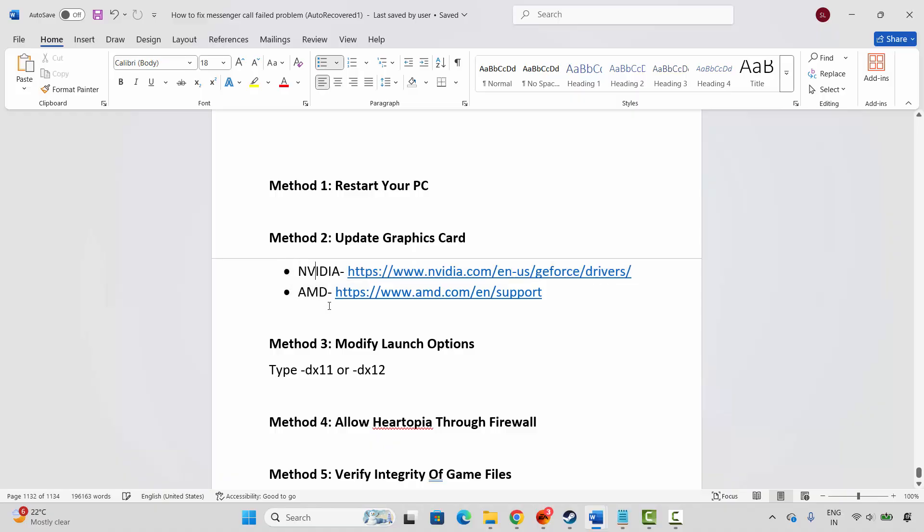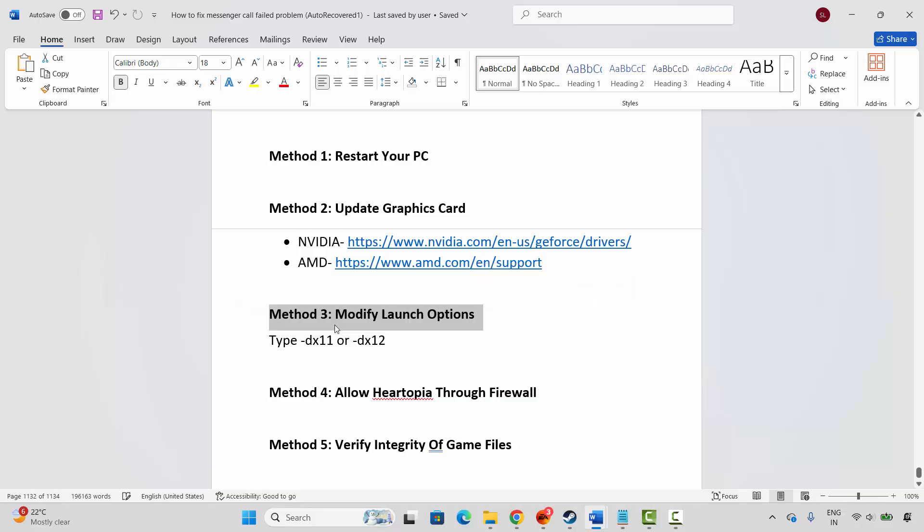Nvidia and AMD users can go through the link already provided in the description to easily update your graphics card from there. The next solution is to modify launch options.